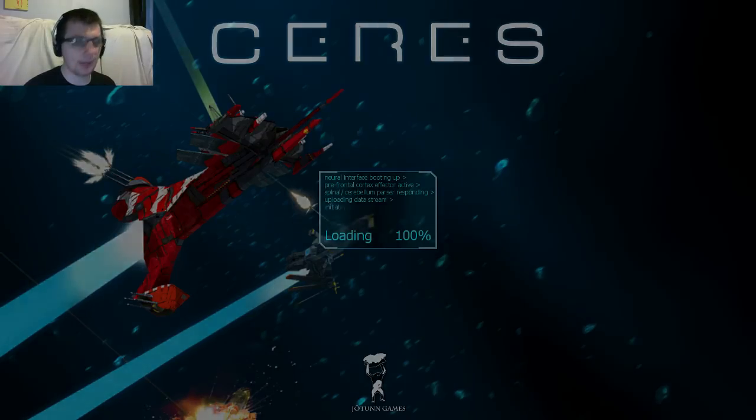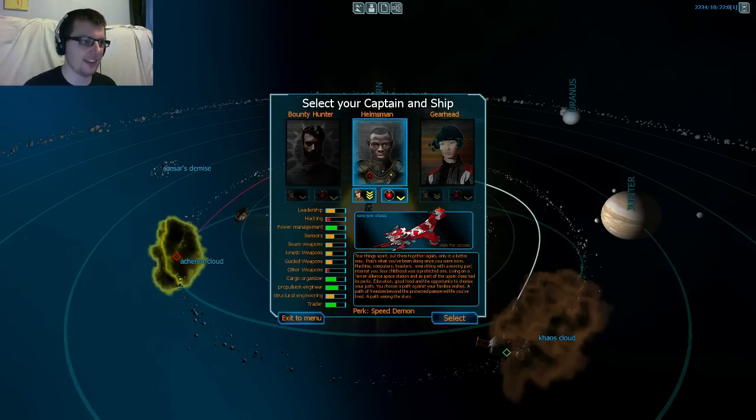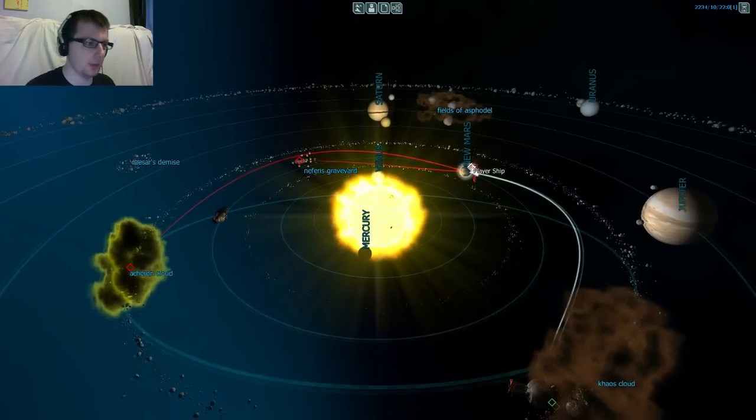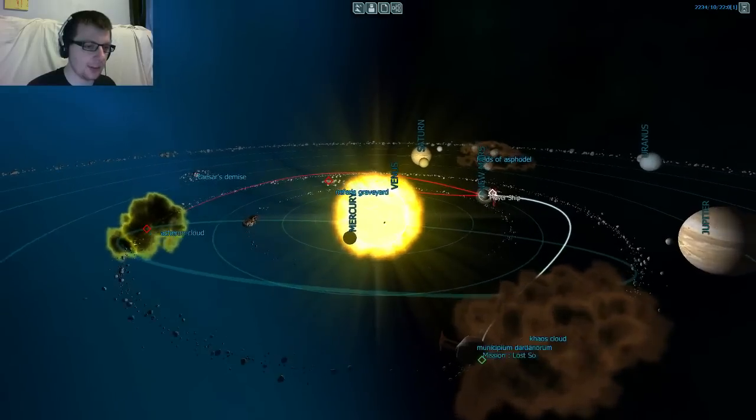The loading times are quite short which is what I like, and this is the first time I'm playing the demo campaign so it should be interesting. I'm gonna select this Helmsman guy because I just feel like it and he's got some quite good stats. I have no idea how they're weighing in the demo, so I'll call him Scotty. Not available in demo. Not available in demo. Fine. So I'm guessing I can only go to the Chaos Cloud.